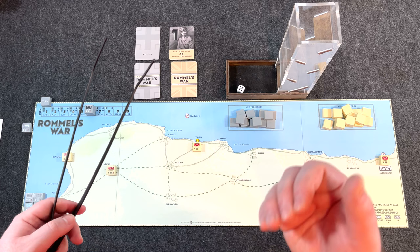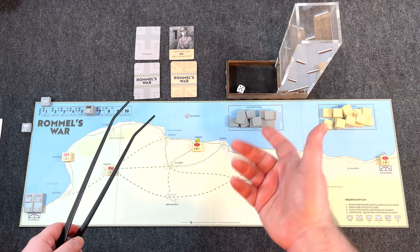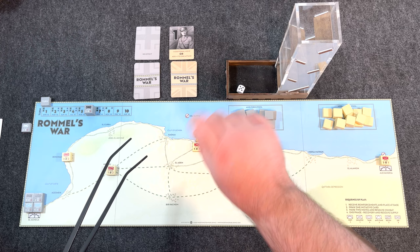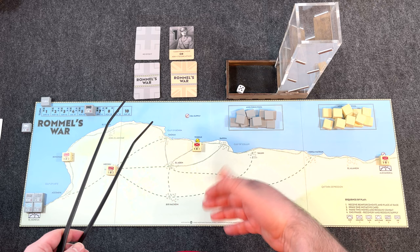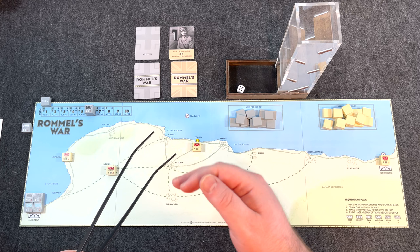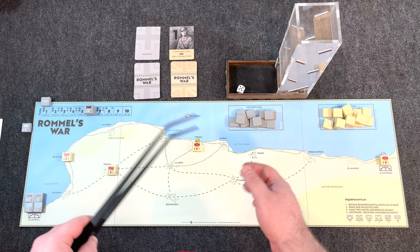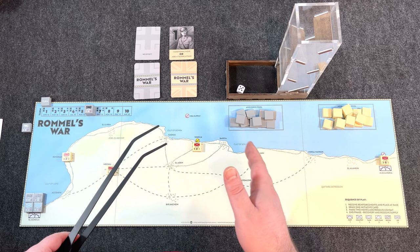After movement and combat, you go to the end phase to recover and resolve supply. When a unit is forced to retreat — attacker or defender — it becomes disorganized or disrupted, flipped down or sideways. It can no longer participate in attacks, though it can defend and move. During recovery, if that unit was disrupted a previous turn or attacked during the earlier part of the turn, it can recover; otherwise, you wait till the next turn.